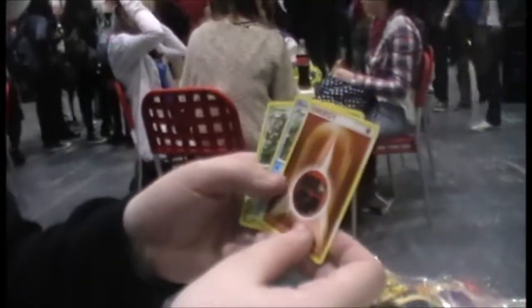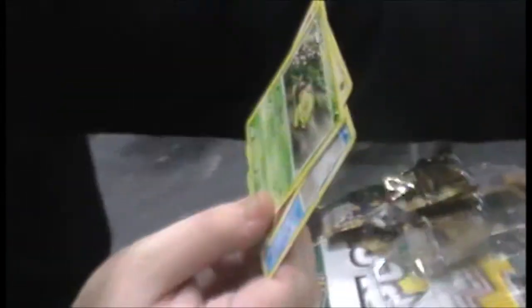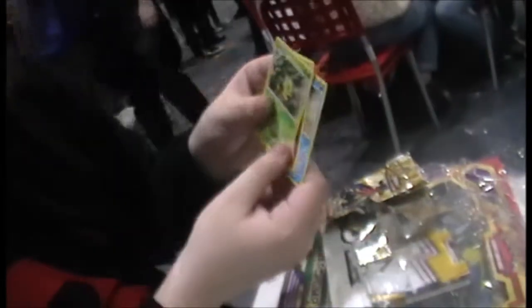We have Filing Energy, Piplup, and a Turtwig. I can see a theme — they're all cute Sinnoh ones. How Wen's confirmed, and Sinnoh's turn.